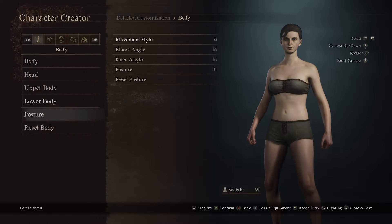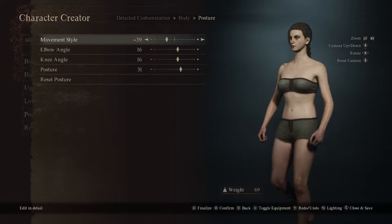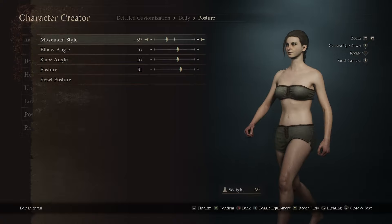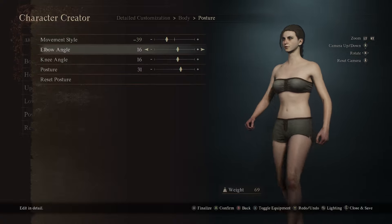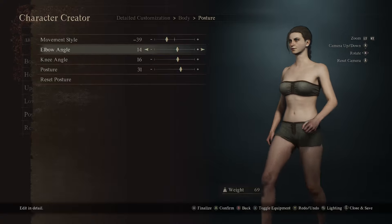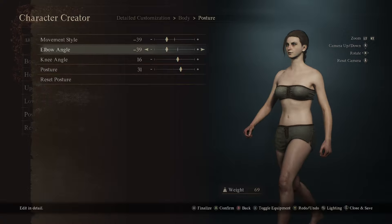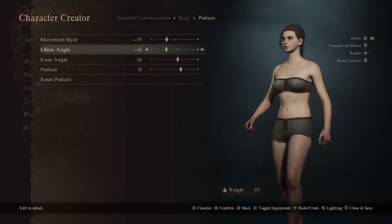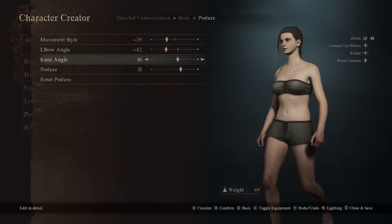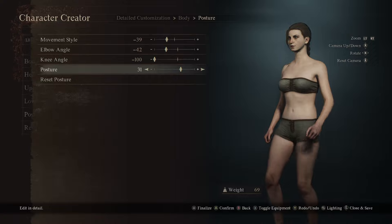Okay, now let's do the posture. Let's do negative 39. And I've got to give props to the devs making this game — this is such a cool feature to literally alter the way your character walks and your posture. Knee angle negative 100, and then posture at 28.